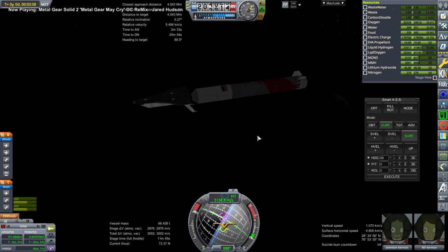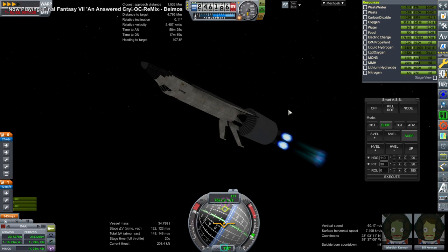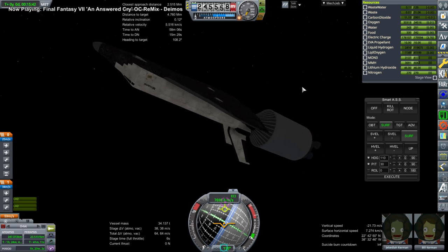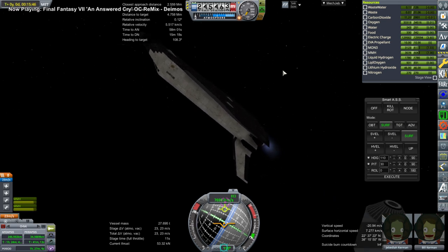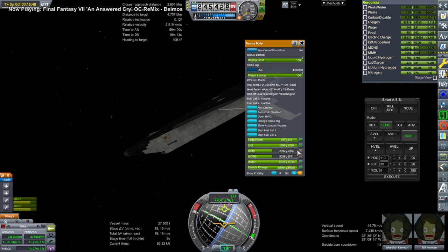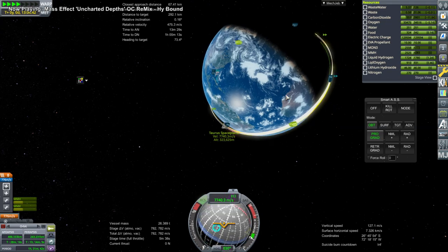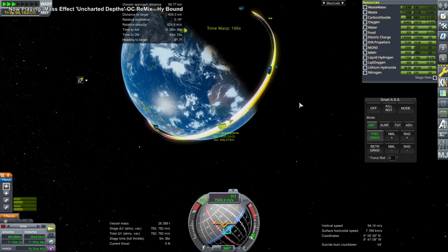There is the end of the first stage, and now the second stage, which I did under-fuel as well. But this time these engines have multiple ignitions, just in case. We cut short because I wanted it to just de-orbit the stage, and we'll use the Taurus spaceplane to finish up the orbit insertion. We only half-fueled the Taurus spaceplane for this purpose, and so we completed orbit and then we rendezvoused.